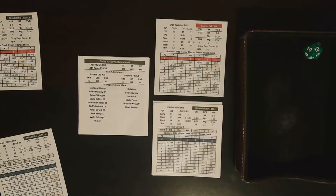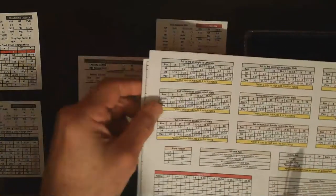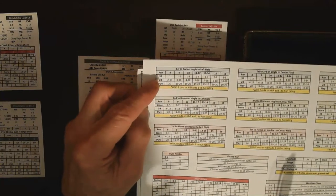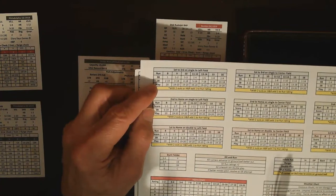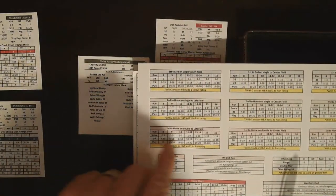If there were two outs, you'd add one to the run rating, making him 12 and he would have been safe. Hit and run works the same way — you add one to the run rating. So with a hit and run, two outs, and Collins singling, Oldring's run rating on the close play would be one to 13. For slow runners, a close play only occurs on a roll of 20. For a slow runner going first to third on a single to left, he must roll a one to advance, two to 19 he stays, and 20 is a close play.